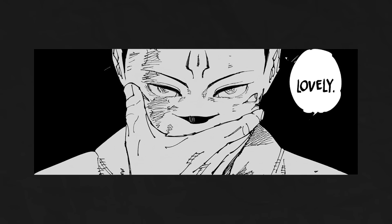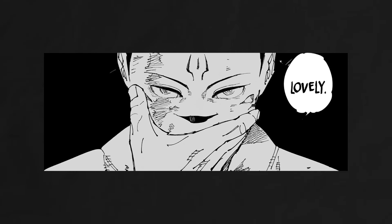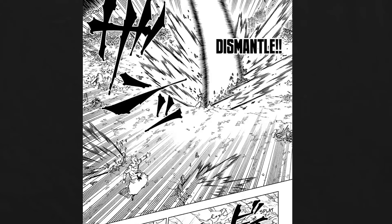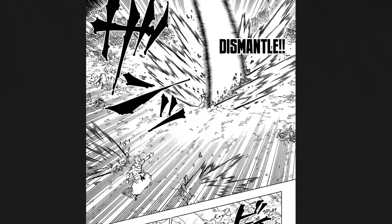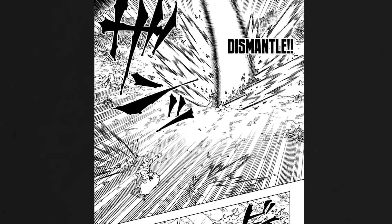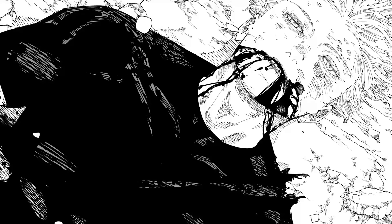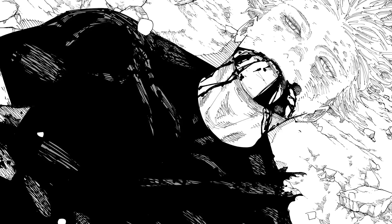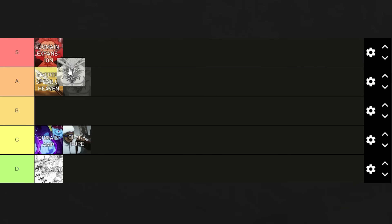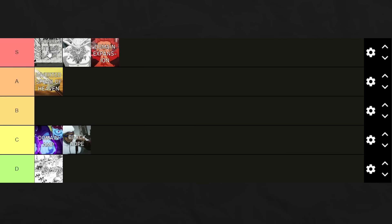Ranged, powerful, and seemingly too fast for Gojo Satoru to react to. Of course, the King of Curses just had to have such an ability for himself. Thus, using the adaptation as a blueprint, Sukuna developed the World Cutting Slash — capable of releasing a Dismantle that not only cuts through objects, but space itself, ignoring any form of physical boundary and simply bisecting the target. As this is the attack that ended Gojo Satoru, it only makes sense that it stands as the penultimate counter to Infinity. As such, both Mahoraga and the World Cutting Slash fall into S-tier.